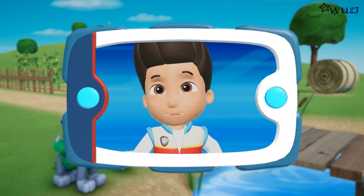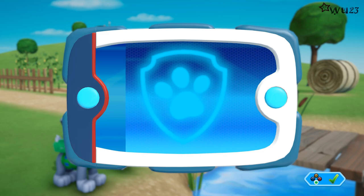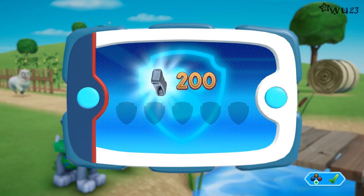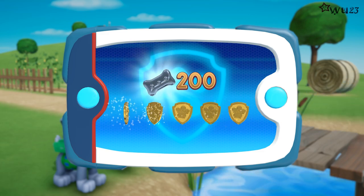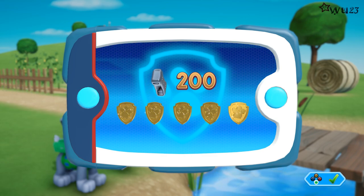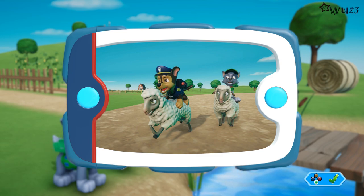PAW Patrol! You've placed all the pieces and helped Rocky repair the bridge. Now the happy sheep can get home. Great job, PAW Patrol! For collecting so many pup treats, you earned a platinum pup treat. You've got all of the golden paw prints. Unlock the picture for this rescue mission — you can see the pictures again by highlighting the rescue mission and pressing the Y button.